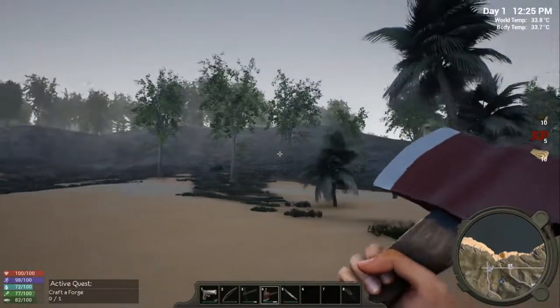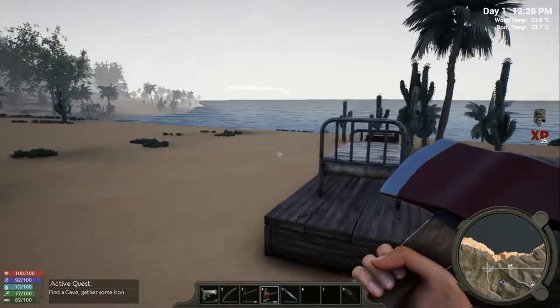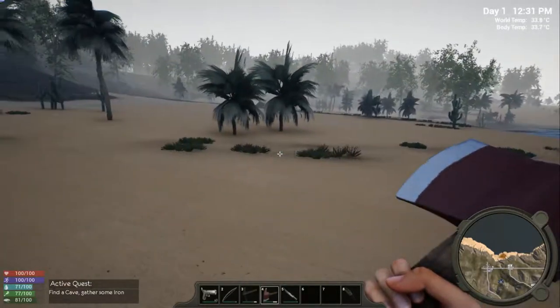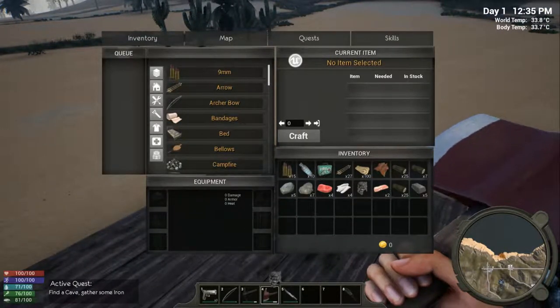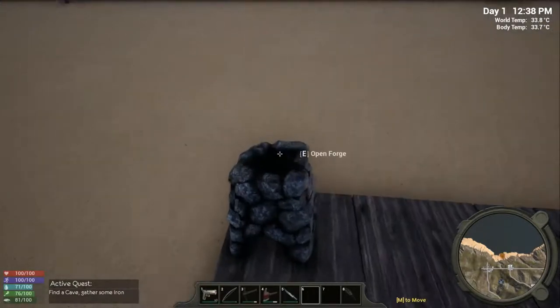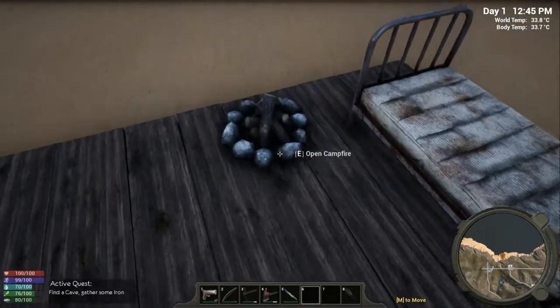Looks like the day is changing — kind of nice. I like the different weather events in this game. I've been through a storm, and now it looks like a little hazy misty day. The quest says to find a cave and gather some iron. Go ahead and place the forge down. Let's store some stuff over here — wood, iron ingot — and put meat in the fireplace. Let's cook up some bacon.